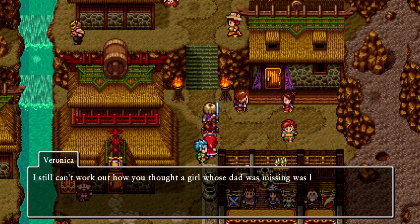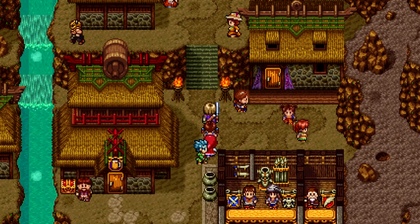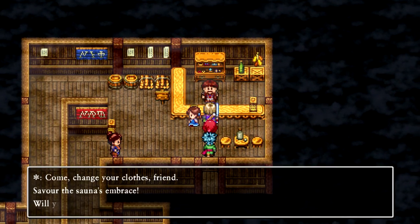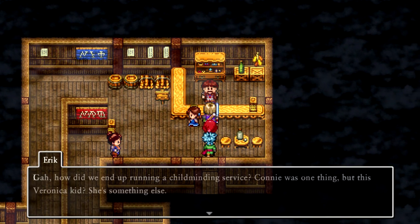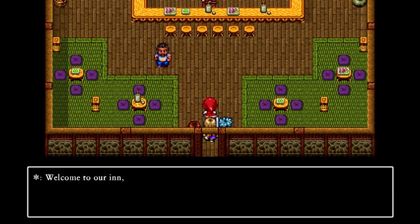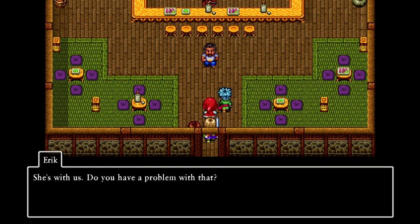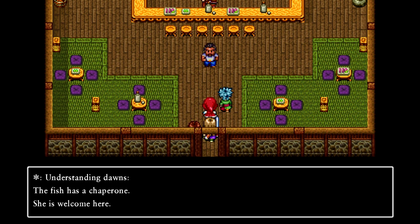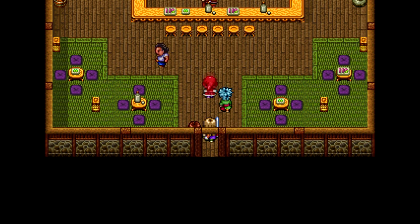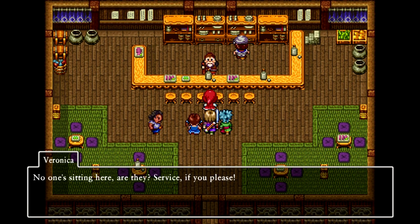'I still can't work out how you thought a girl whose dad was missing was looking for her sister.' My British accent's really bad. The bartender says: 'Come change her clothes, friend.' 'No way, that's not what we're here for.' The bar was right here. 'The fish has a chaperone — she is welcome here.' Veronica sticking her tongue out at him was completely lost in 2D mode, also.